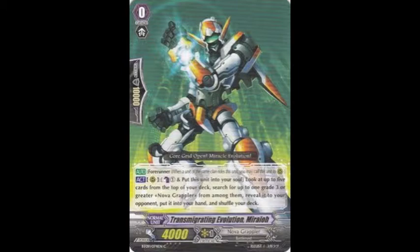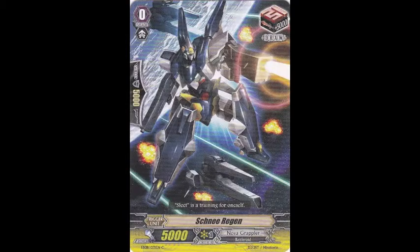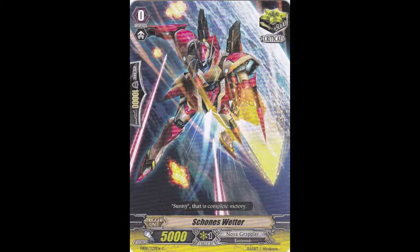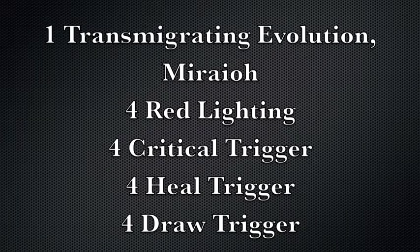However, it should be noted that you can play the new right horn-esque generation break one starter, but I found it to be less optimal for my style of play. In addition, the trigger lineup is eight critical, four draws, and four heals. Specifically, you must include four Red Lightning in order to utilize the unflipping ability if you find that you need to.